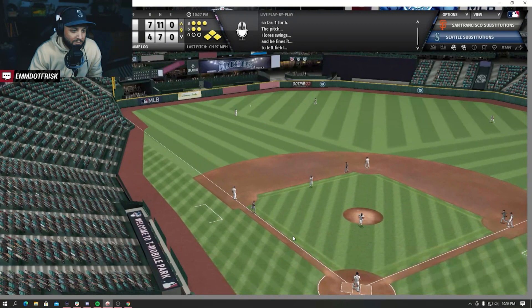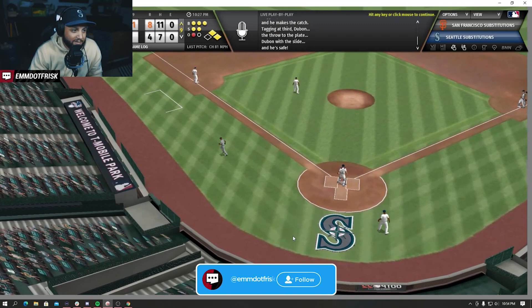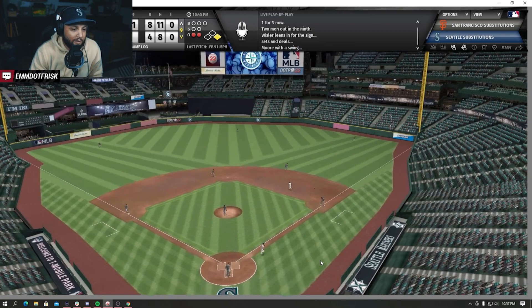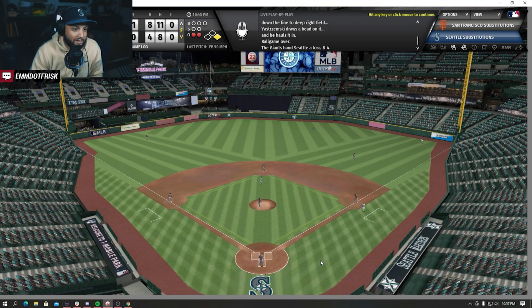This won't count as a close. Trying to shut down the M's here in the ninth. And hot off the bat but that is gonna be a fly ball and that will be the game. Ball game over - Giants win, eight to four. An inspired effort from Seattle center fielder Kyle Lewis, but it's not enough to prevent a loss.